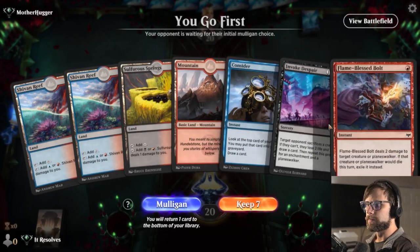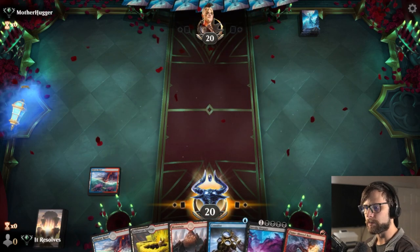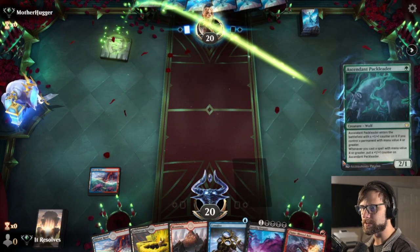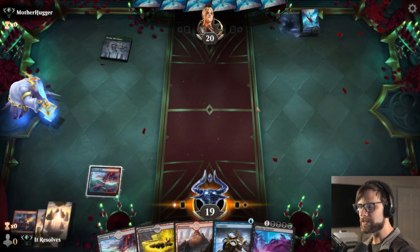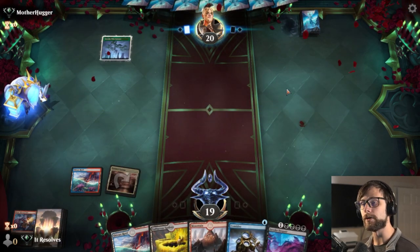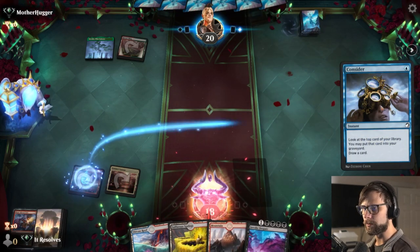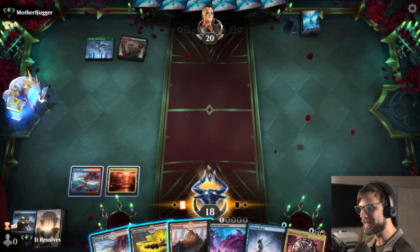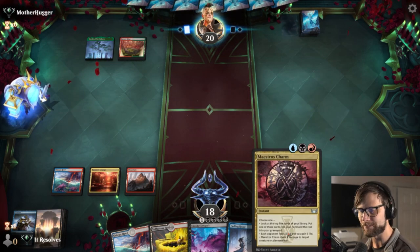Here we are for game number one, and yeah, this is definitely a keep. It's a little bit awkward — lots of pain lands. What's nice is we get to leave up the Consider or the Flame Blessed Bolt. Depending on what we're up against, this might actually be really helpful. Generally in this scenario I'm just going to ping whatever I can and get it off the field, save ourselves as much as possible. We really want to keep as much off the field as we can until we have something like Burn Down the House. If we don't have that, it can get a little bit tricky.